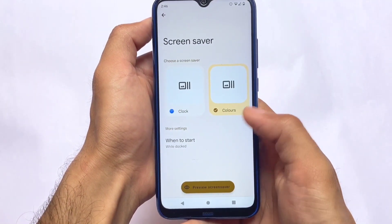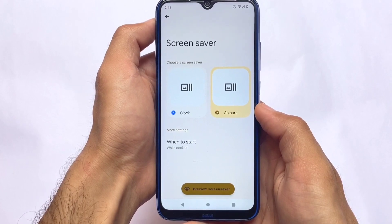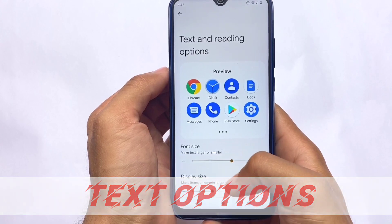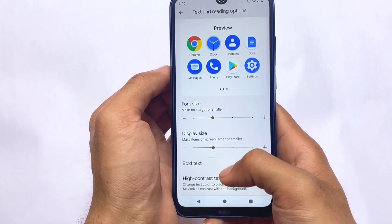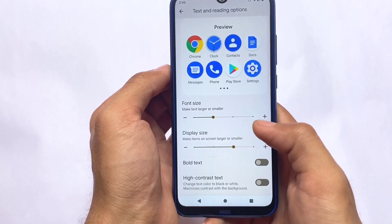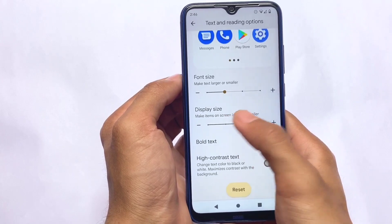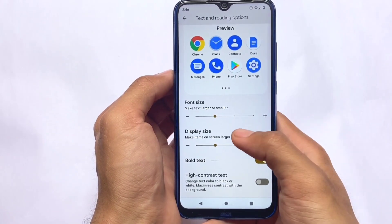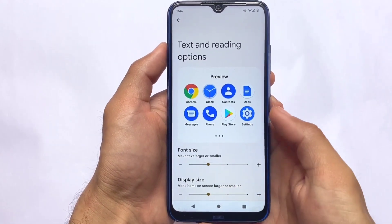Screen saver customizations are also present, with a new UI where you can customize the clock, colors, and whatever you choose. Last but not least, there's an option to customize text and reading — you can adjust display size, font size, and everything is now in one simple, clean menu.